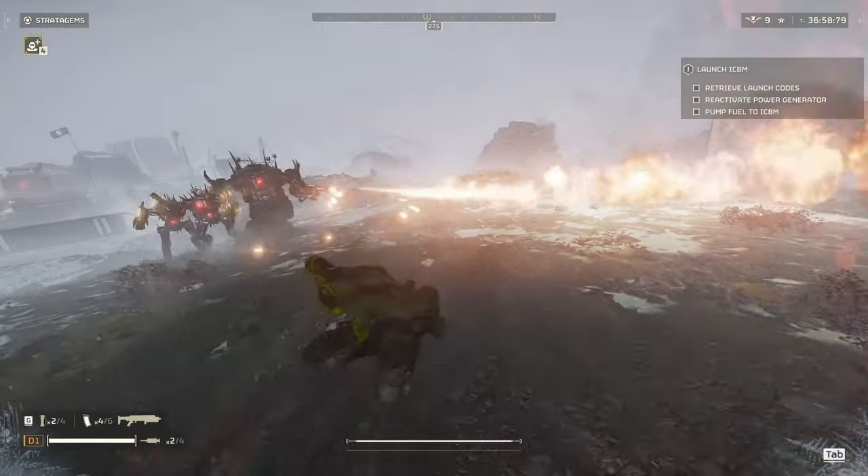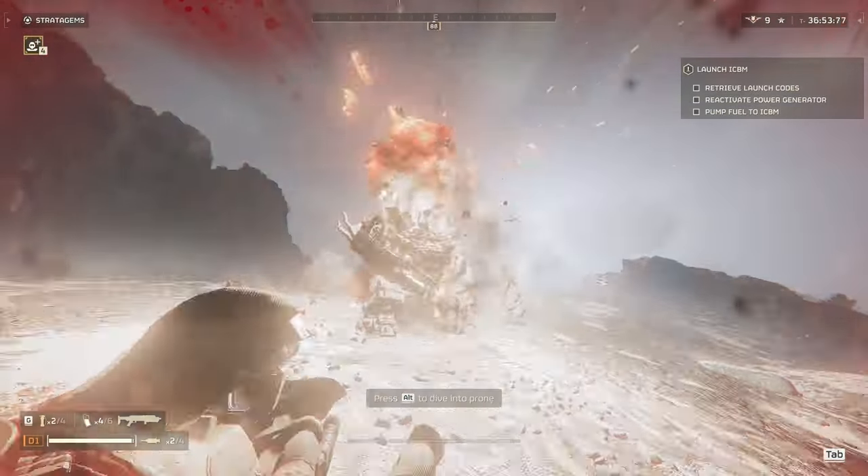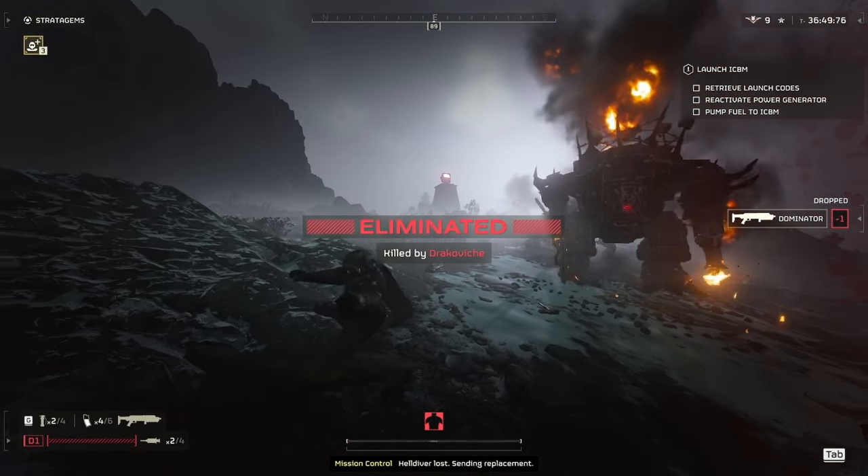Next up we have the Hulk. While you can run around in circles around the Hulk, I highly recommend bringing stun grenades if you plan to shoot them in the solar panel. It takes about 4 shots give or take.